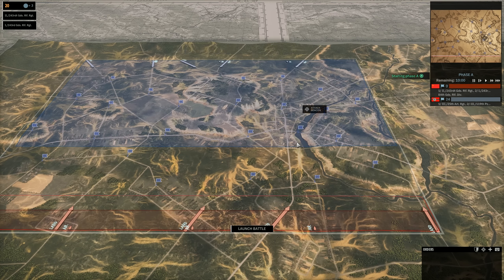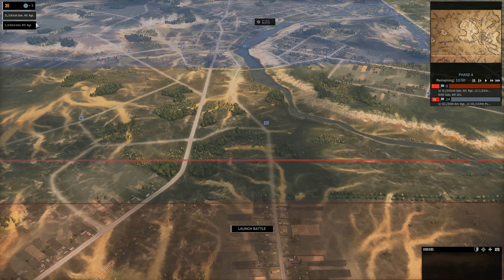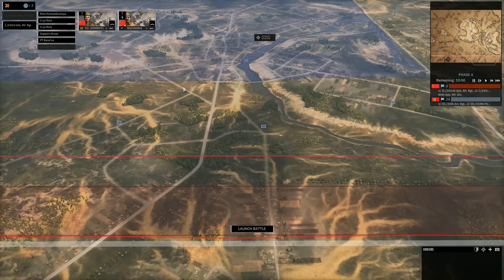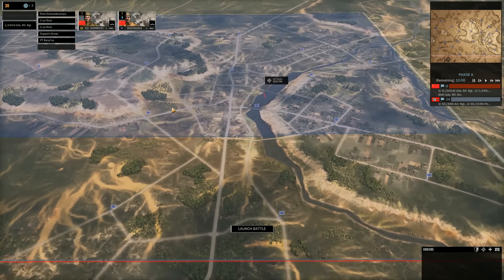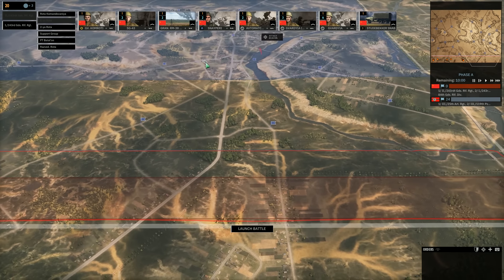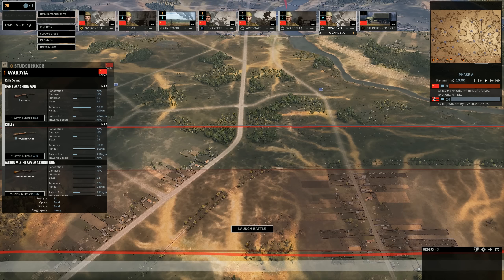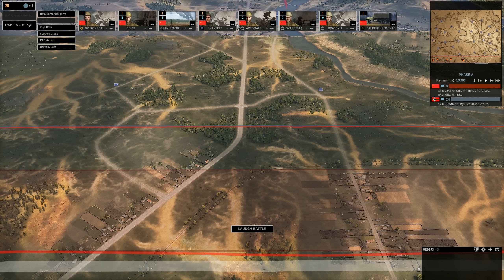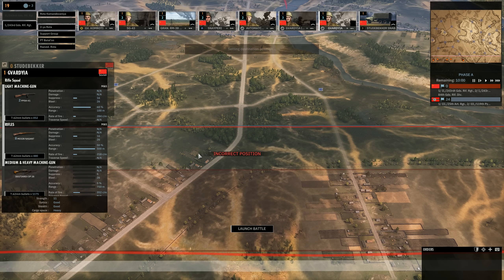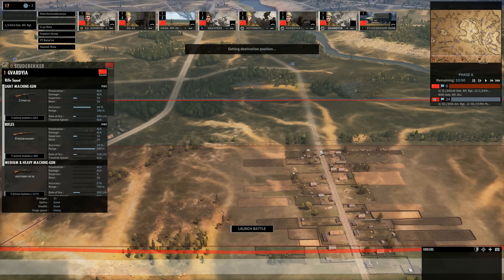Since we have more infantry, I'm going to be pushing the right side, and our allies can hopefully hold back the left. The initial plan here is to do a quick attack into this general strip of land and hold that back until we get reinforcements. So let's get some Guardia to assault the town.